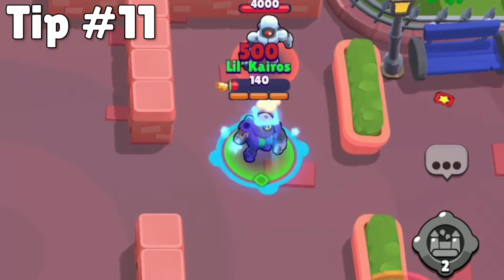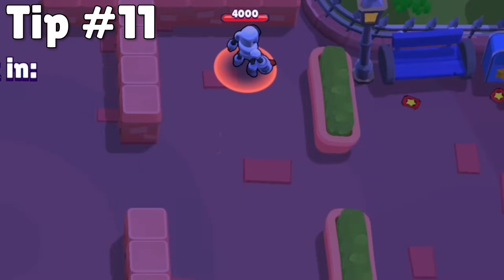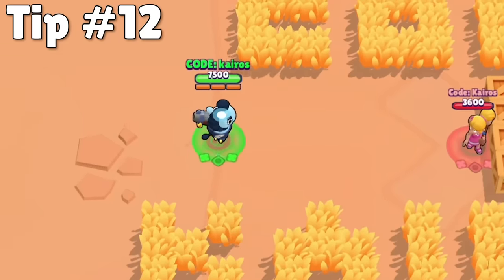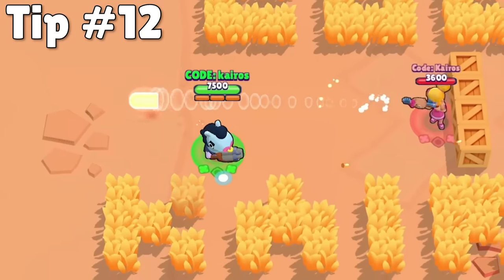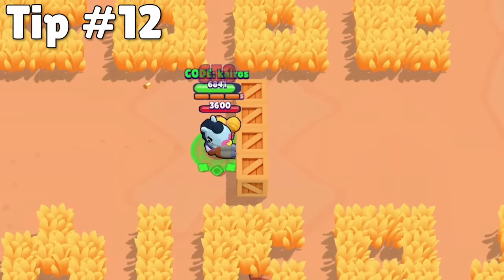Now if you activate a gadget like this and you die before using it, you will lose one of the gadget uses, so you want to make sure you have plenty of HP when you activate gadgets like this. Most enemies only have three ammo. If you keep track of how many ammo they've used, you can actually catch them when they're low on ammo and unable to fire back at you. This is especially useful at countering brawlers with slower reload speeds.